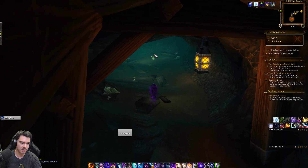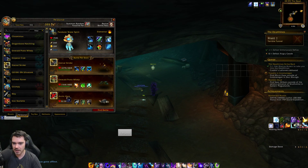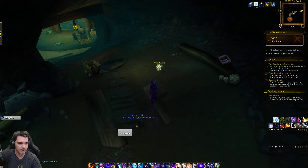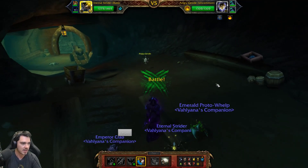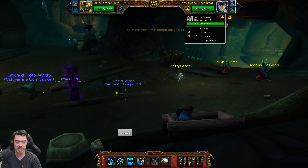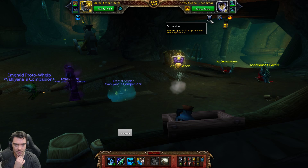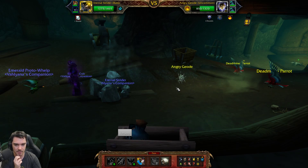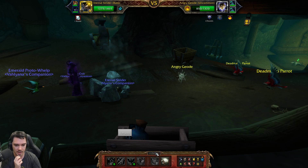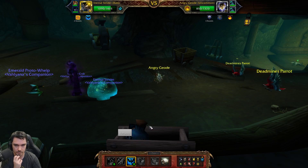Next up, we have to fight the Angry Geode. What it's suggesting is that we use our Emerald Strider for this. We'll keep the Whelp as our backup, and I'll put in the crab as another backup. The strategy is simply to spam Pump. Pump increases our damage by 10%. This guy is going to reduce damage per hit, so we're going to hit him with Pump — big chunk of damage. I think two more of those will kill him. We are stunned, which is unfortunate, but not the end of the world.